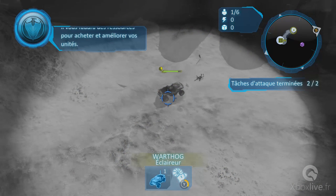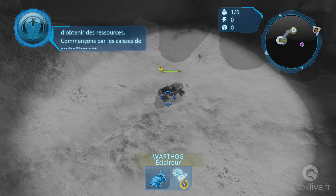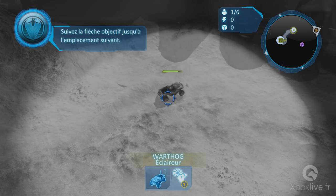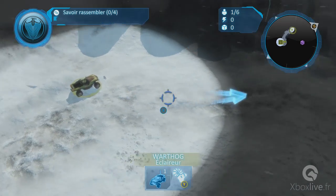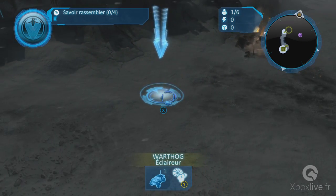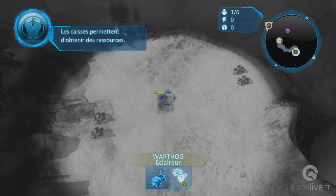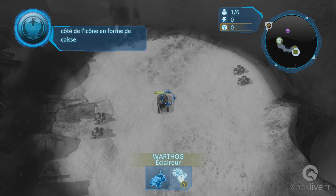Il vous faudra des ressources pour acheter et améliorer vos unités. Il existe plusieurs façons d'obtenir des ressources. Parlons des caisses de ravitaillement. Les caisses permettent d'obtenir des ressources. Vos ressources sont affichées dans le coin supérieur droit, à côté de l'icône en forme de cube.